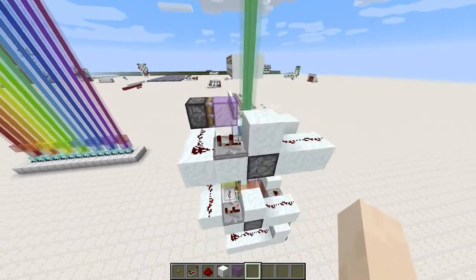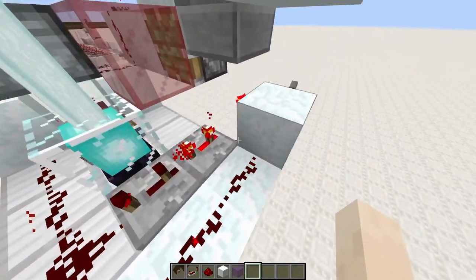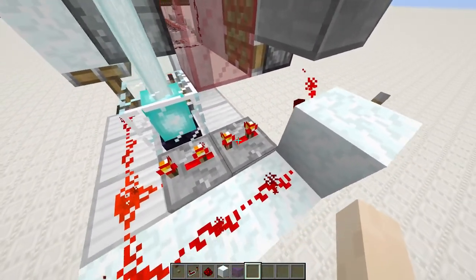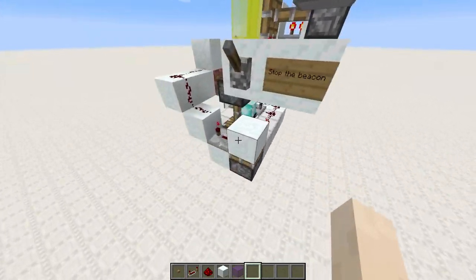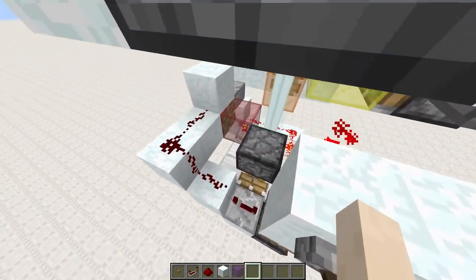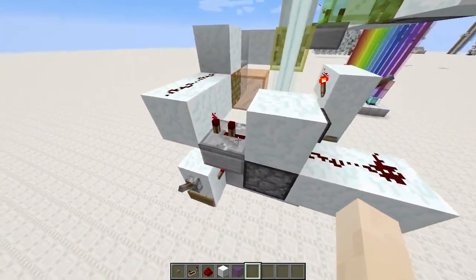If you want to add colors or subtract colors or whatever, just make sure that the amount of ticks here, including the torch here, add up to the amount of colors you have. And that just goes into a 4 tick pulse, which just goes into all the pistons connected to each other with just a 2 tick delay.